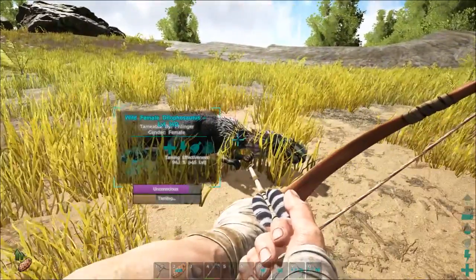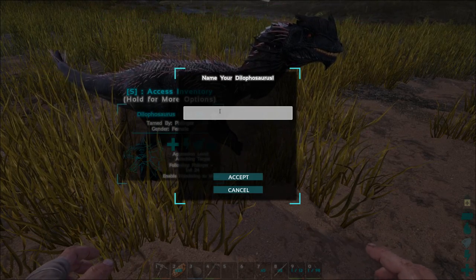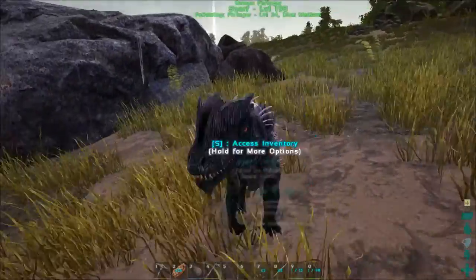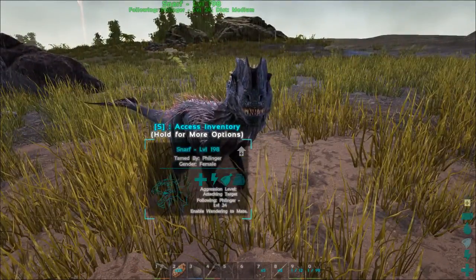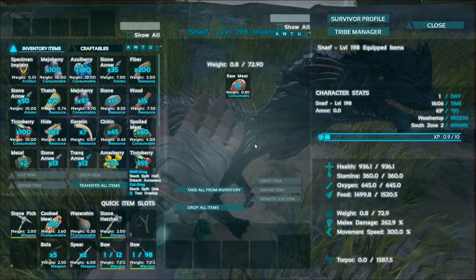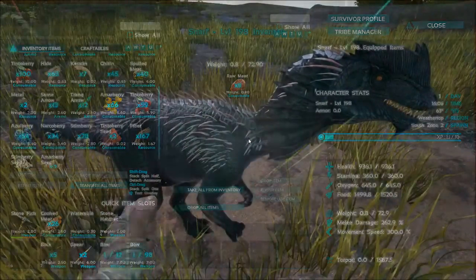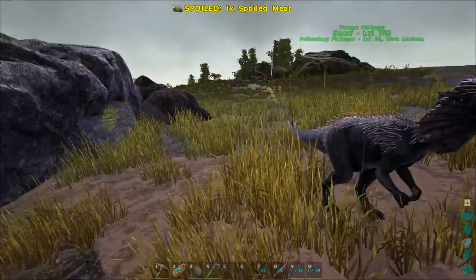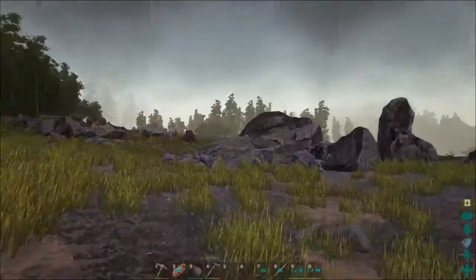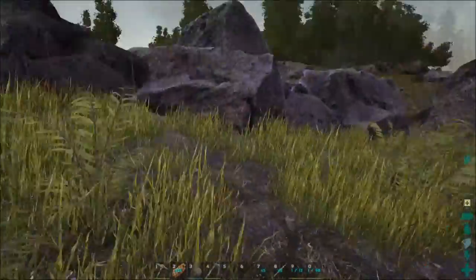I'll bring you guys back. She tamed out at 198 — just regular meat so she lost a bunch of taming effectiveness. But she's got 262 melee damage and 936 health, so this is a winner. She can hang out with us and be our buddy and do all sorts of cool stuff. We're going to put her on neutral and she's going to follow us. We're going to make our way back over to base.